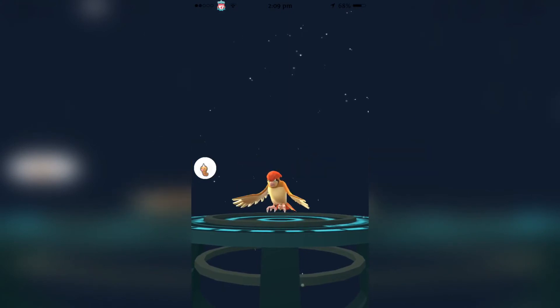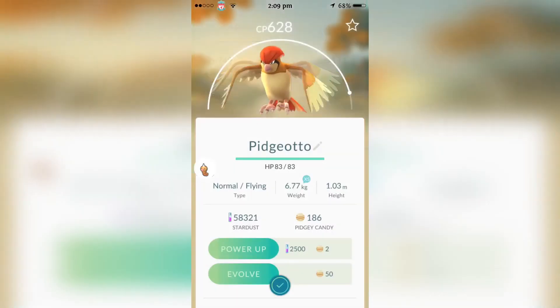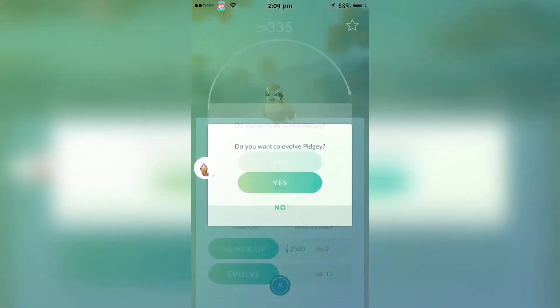Also, if you wonder what that little Weedle icon is at the side — that circle — it's a jailbreak tweak that you can also add. Because the step system is broken in the game currently, it basically tells you anything that's one step away from you. It's just a good help, you know.